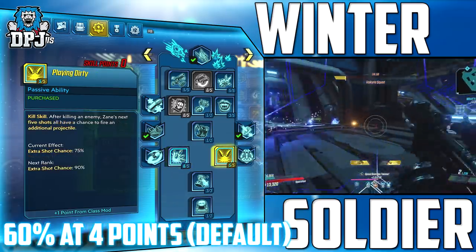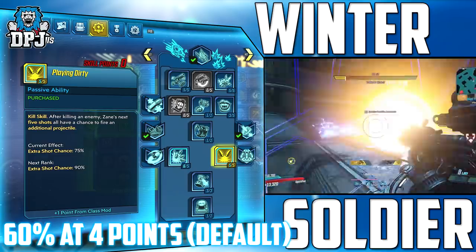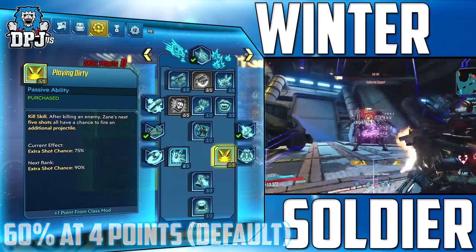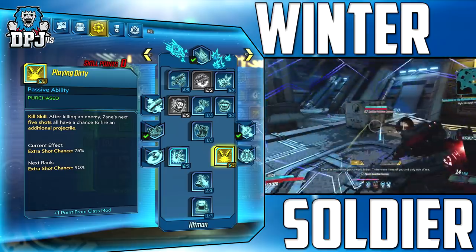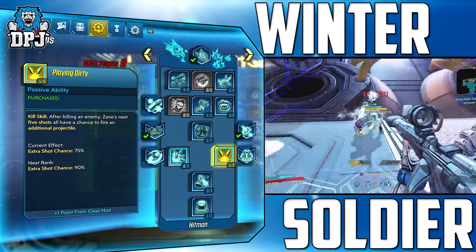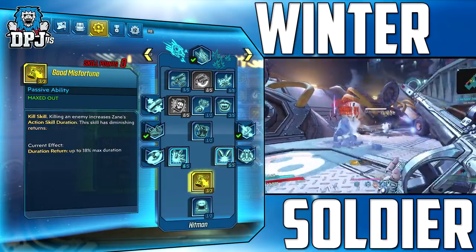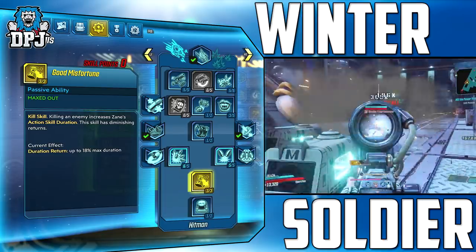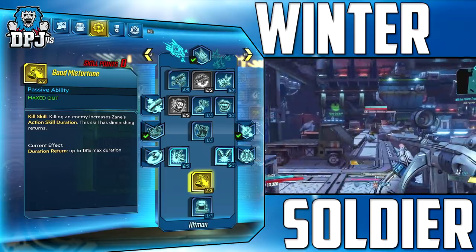We put 4 points into Playing Dirty, another kill skill. After a kill it gives us a 60% chance to fire an extra projectile within the first 5 shots. This works wonders on weapons with small mag sizes but high damage — like shotguns, snipers, pistols. We then put 3 points into Good Misfortune, another kill skill. After killing an enemy it grants up to 18% increased action skill cooldown, which is quite a lot.